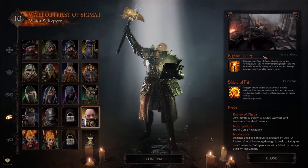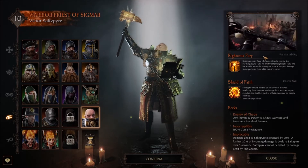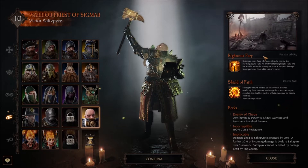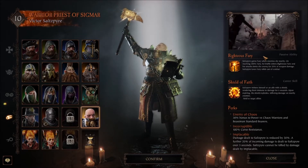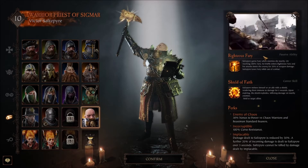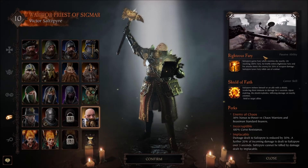On the right-hand side you can see the passive ability — it's Righteous Fury. He gains Fury when enemies die nearby, and on reaching 100% Fury he briefly enters Righteous Fury, and his attacks smite the enemy for 20% of weapon damage. He loses Fury while out of combat. It's kind of like a Warrior Rampage, where he constantly likes to attack and kill things, gaining Righteous Fury along the way. That's really good.